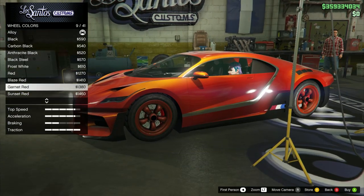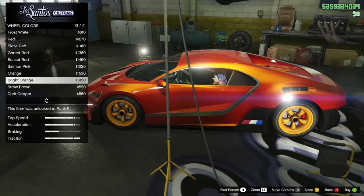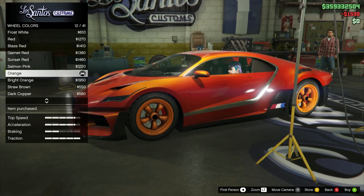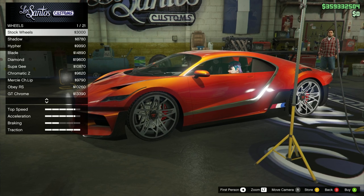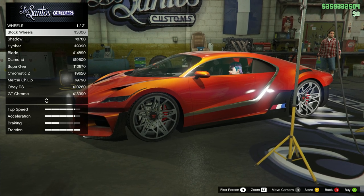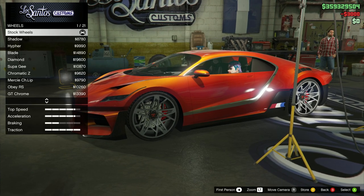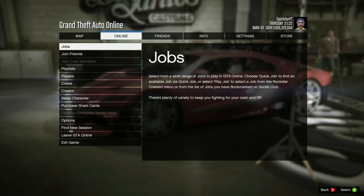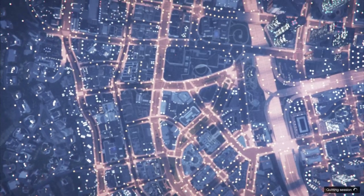Unfortunately my character is a low level so I don't have some of the cooler colors unlocked, but we're going to pick orange because it kind of fits with the color scheme of the car. Once you have chosen the rims and the color that you want, back out and buy the stock rims again. From here, hit Start, go into the Online section, and then leave GTA Online - that's going to kick you back into single player, and that's basically the extent of this glitch.